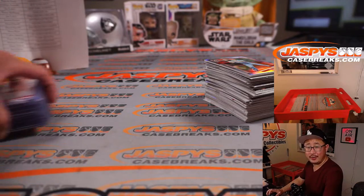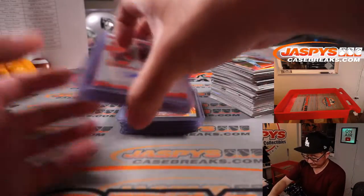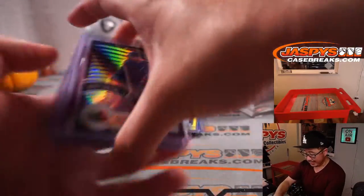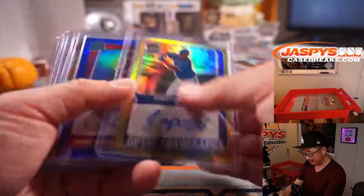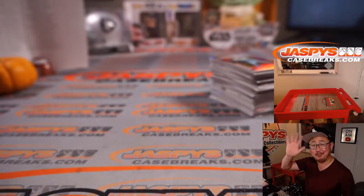This was 2021 Panini Donruss Optic Baseball, six box pick your team number nine. The next one — second half of the case, nine left. Quick little recap — you can get into the next one on JaspisCaseBreaks.com. I am Joe Jaspi, and I will see you next time for the next break. Bye bye.